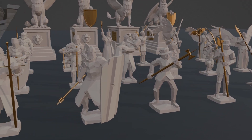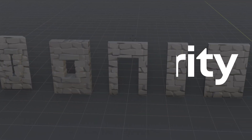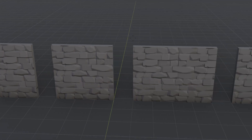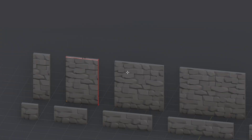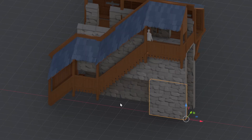Now let's look at everyone's favorite: modularity. As with our other sub-packs, we decided to stick with the 3 meter height system for the castle walls, creating parts of varying lengths to make sure our users were able to build all kinds of structures and combine these pieces with our other module parts in the pack.